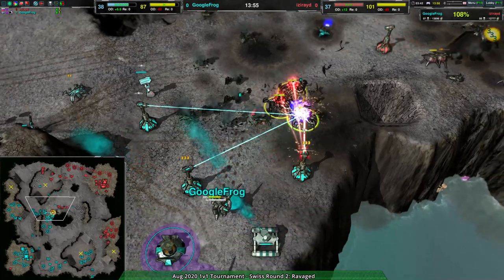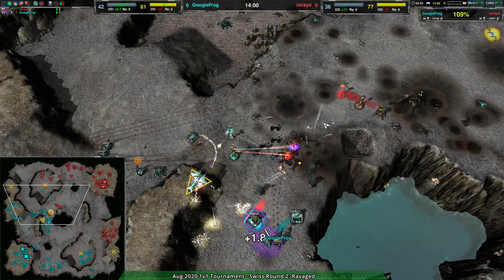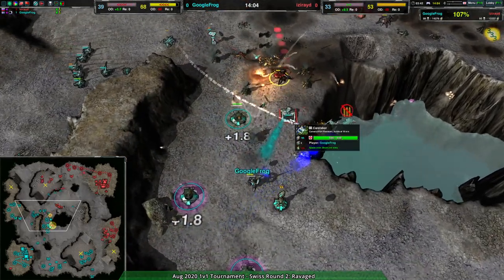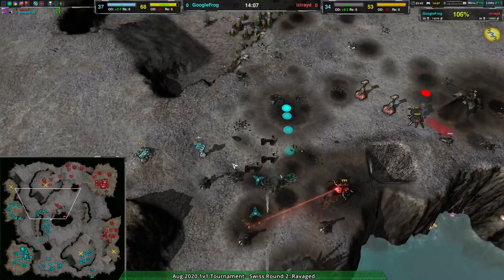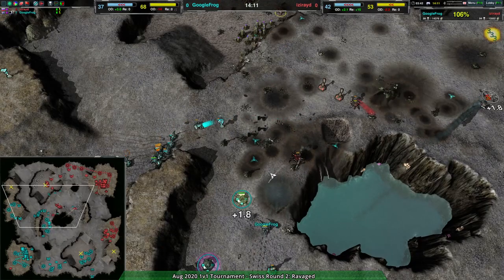They had made a critical mistake earlier in how they set up some of their forces. Now a thunderbird coming in is making up for that — the redback is able to take the central expansion. Google Frog's commander comes back online, but this central expansion has been heavily weakened — not gone yet.